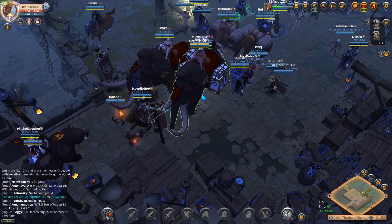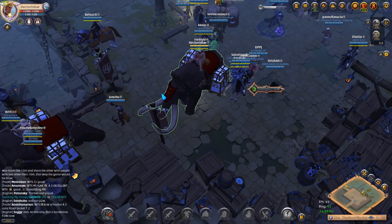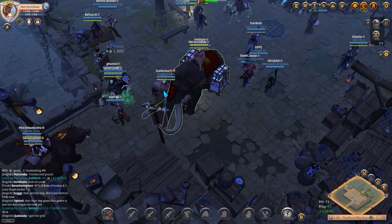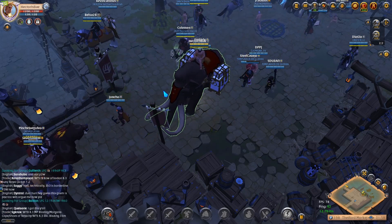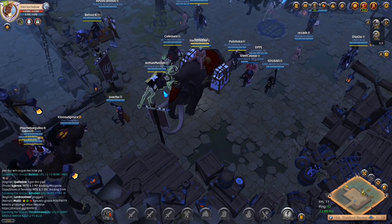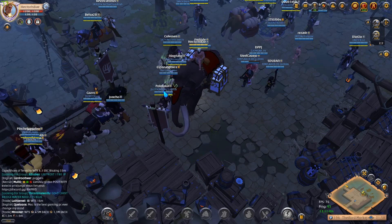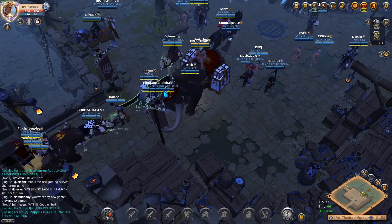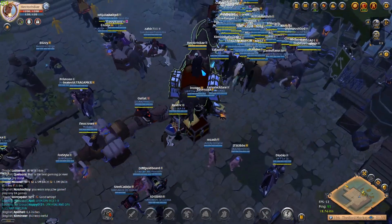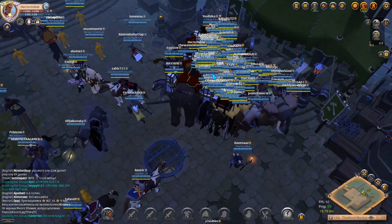Hey, how's it going guys. I just want to showcase and help you with a price calculator tool I've been working on. The use for this is basically after you're done ganking with a group, you want to sell all the items and not have to constantly look at each item price, add it together, and at the end combine the total to sell. This tool is going to be able to just take the item price and add everything together.